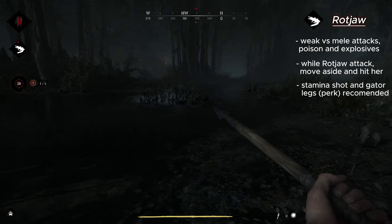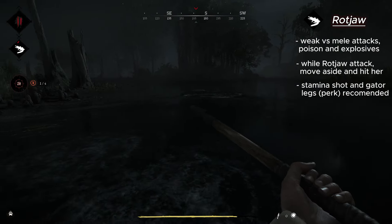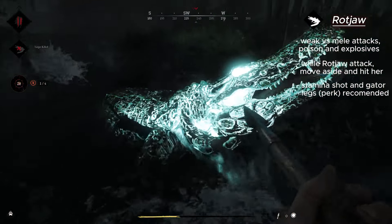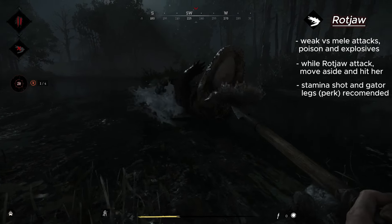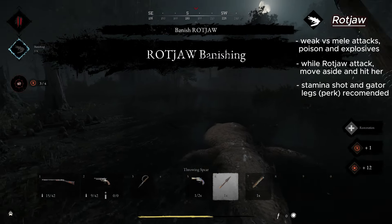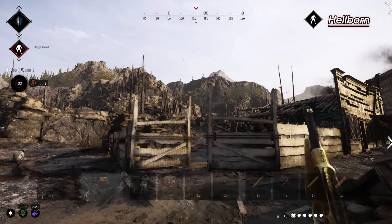The Gator Legs perk will definitely come in handy for Rotjaw, as it lets you move faster in the water making your life easier. Unlike previous bosses where you can take two bounties, Rotjaw only has one bounty to take — keep that in mind.